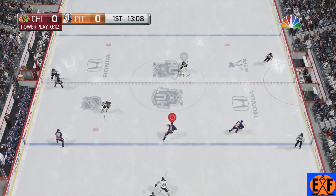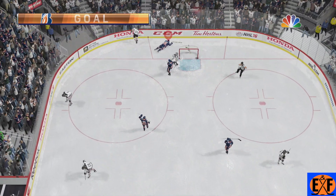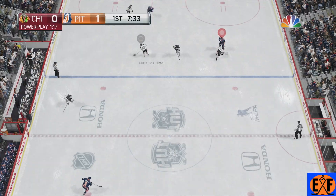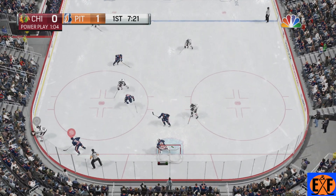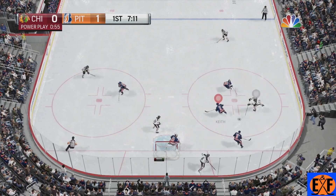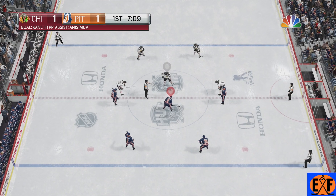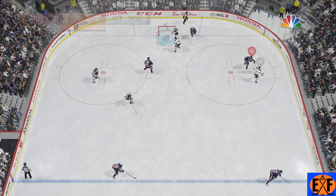First period here — we're about halfway through the first. It's Stamkos — got a little bit of room and he decided to just pull up and clap one shorthanded. Only about four seconds left. Again we are shorthanded — we took another penalty, but we have a one-nothing lead. We over-pursue, pull Keith off the crease, and he finds Patty Kane backside. Very good look, very good skill to tie it up there.